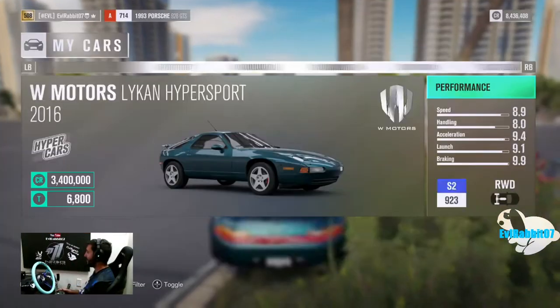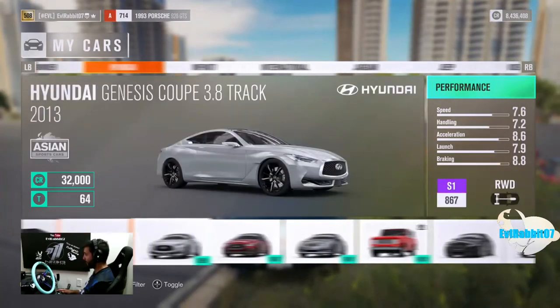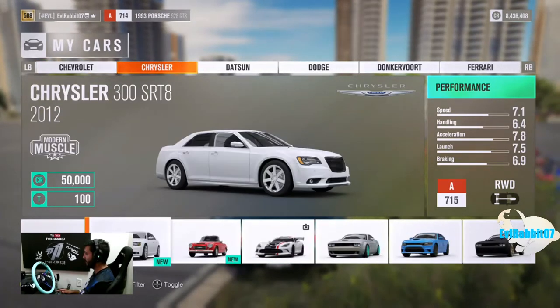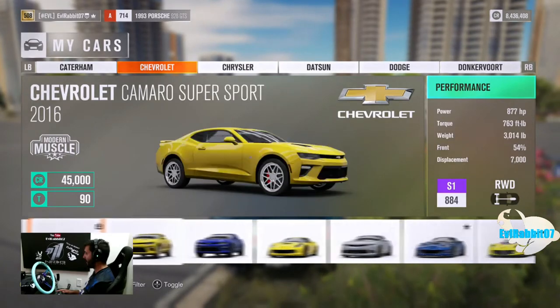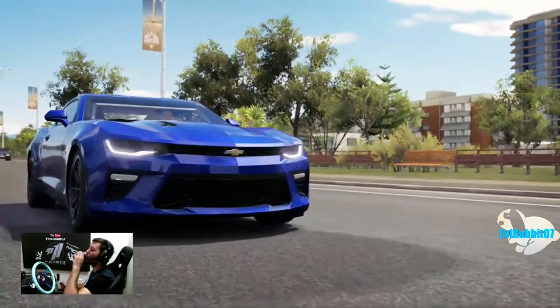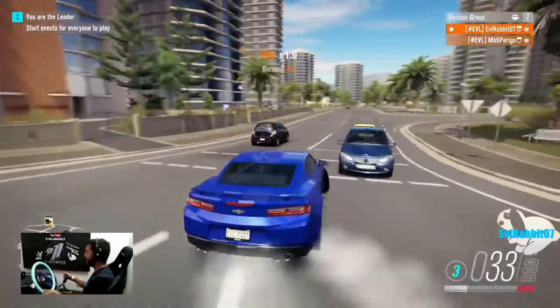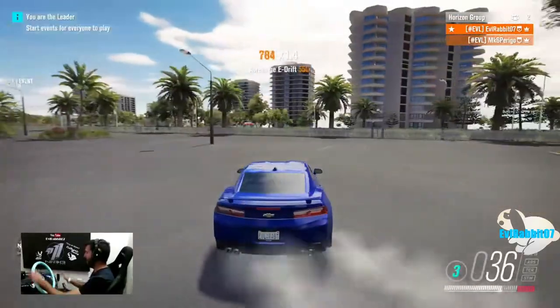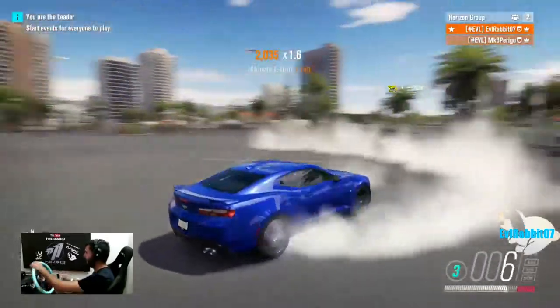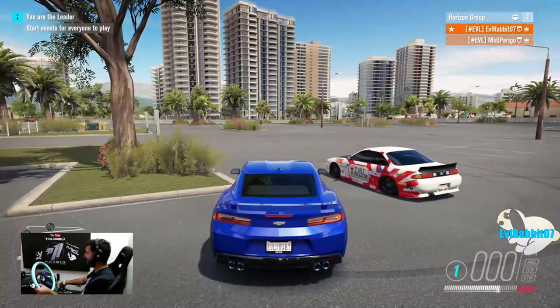That's gonna do it for this episode of Forza Horizon 3. Big shout-out to MK6 for coming out to help me get that co-op campaign Forzathon complete. We did get both Porsches — it was a lot of fun racing those Koenigseggs, even if the one-gear thing was weird. I do want to apologize for the lack of content this week — it was my birthday on Tuesday, my girlfriend's birthday on Friday, and we have a party on Saturday. I'll be back on Monday with some videos, maybe something a little different. You can follow me on Facebook, Twitch, Twitter, and Instagram — all found in the description. Until next time, I'm Evil Rabbit, I'm out!